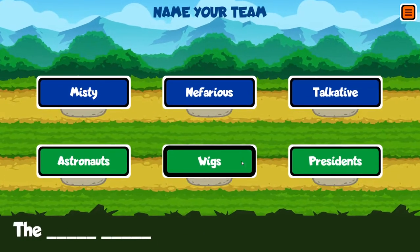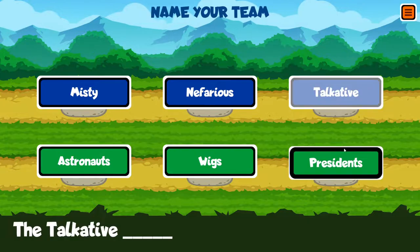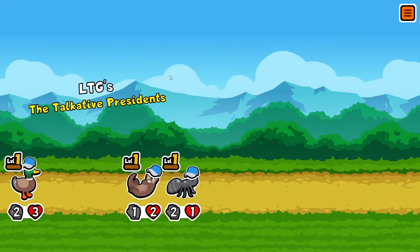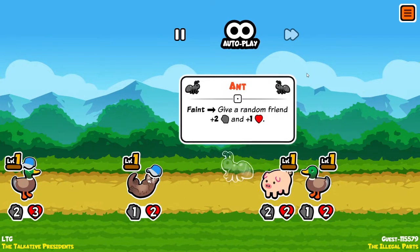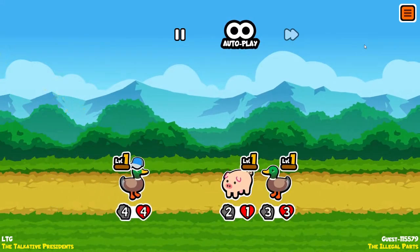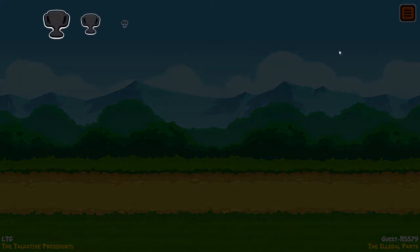I should have moved the ant before the turn. We are the Talkative Presidents — we're not going to be nefarious or suspicious, nothing negative. The ant will buff; I wanted it to buff the duck. And we draw. The goal is four wins.